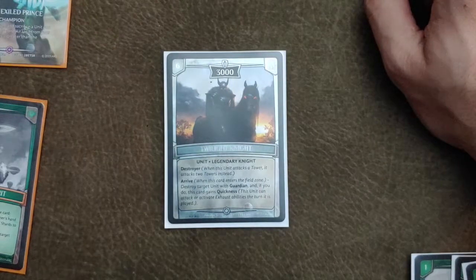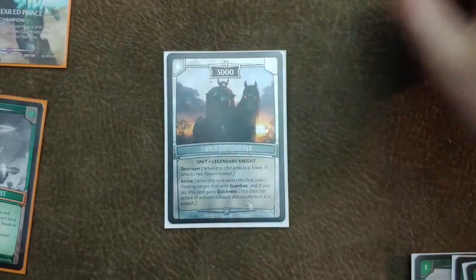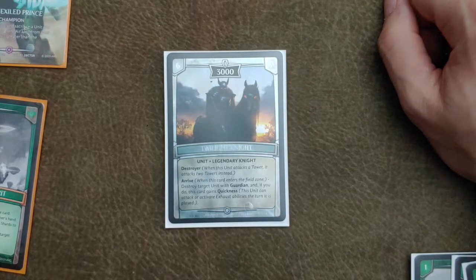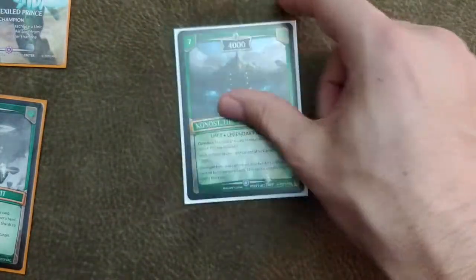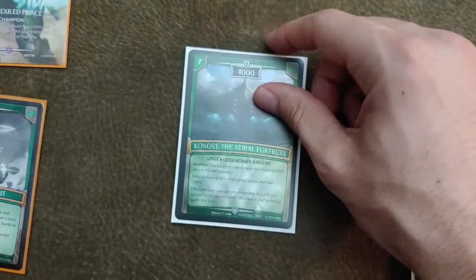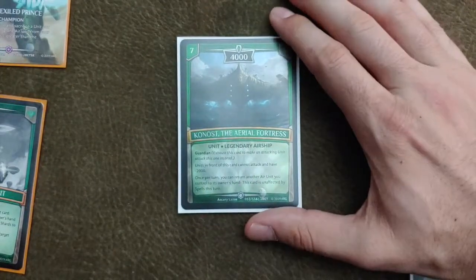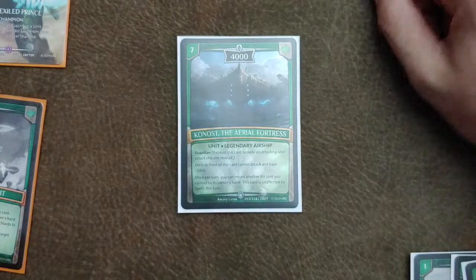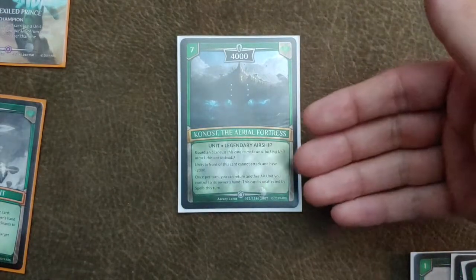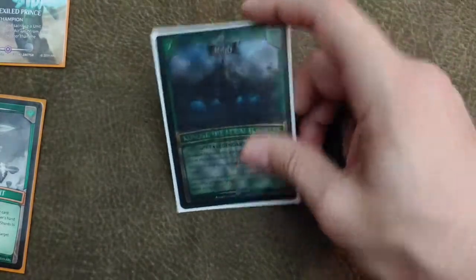Our six drop is Twilight Knight, just a really good generic card. Being able to steal games by destroying a Guardian, gaining quickness, and taking out two towers as soon as he's dropped is very good. I also wanted a six-cost card to pop and bring out Conest, which is a good card to bring out on your opponent's turn because whenever it's in front of a card, that card can't attack and loses 2,000. It also bounces your air units back — like a Sylphia or a Garga — so you can use them the next turn, and when you do that it's unaffected by spells.